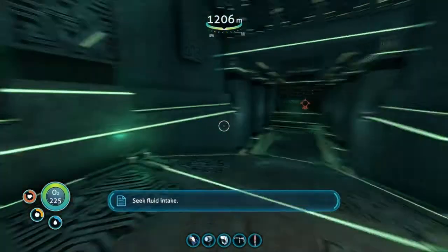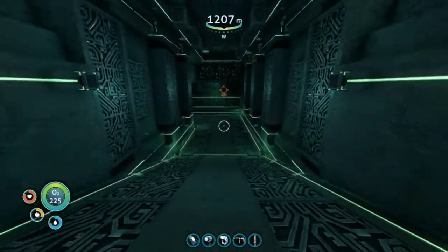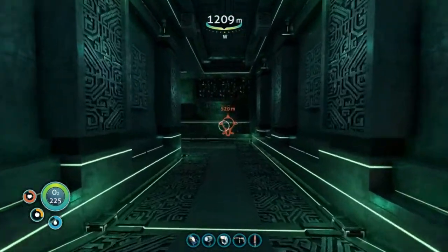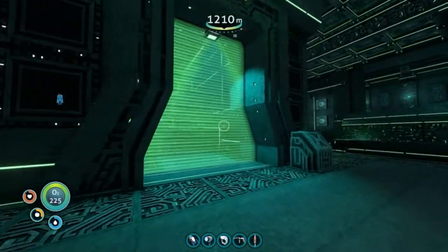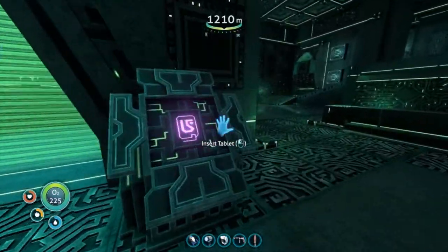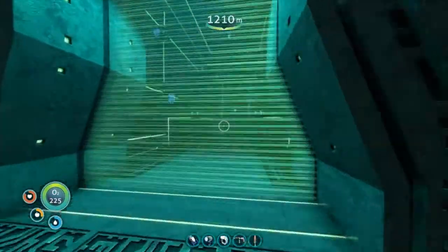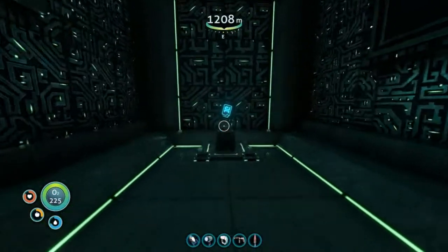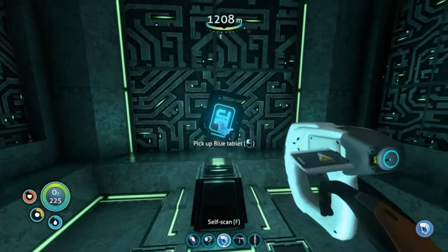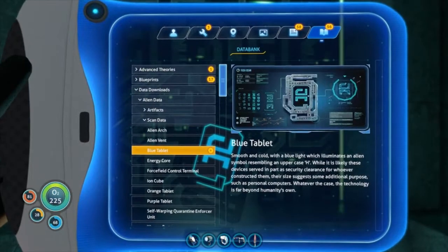Okay, I can just be in here? Sounds like there's something growling in here. What is this? It's purple. Alright cool, what's in here? Ooh, is that a tablet? Oh, it's a blue one. I don't remember the blue tablet at all. New blueprint acquired. Cool.